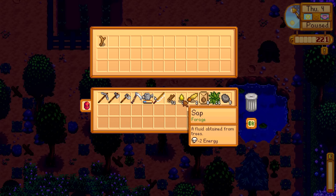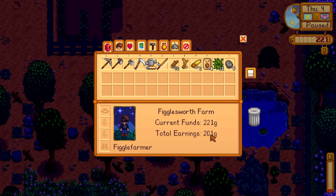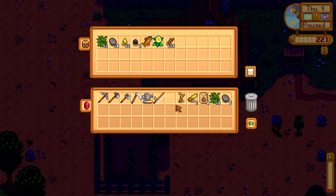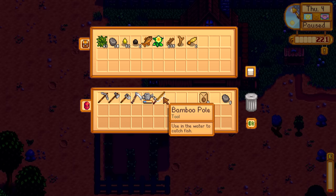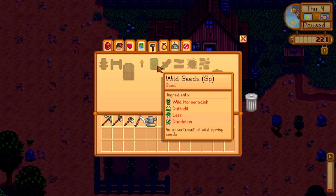I'll probably get rid of some of this sap; I don't think we'll need all of it. My earnings are 201G. Fishing is probably going to be the best way to solidify our wallet. We got wood, we got driftwood. These down here are just random seeds and stuff. We can make torches. We got wild seeds — it takes a leek, a daffodil, wild horseradish, and a dandelion.